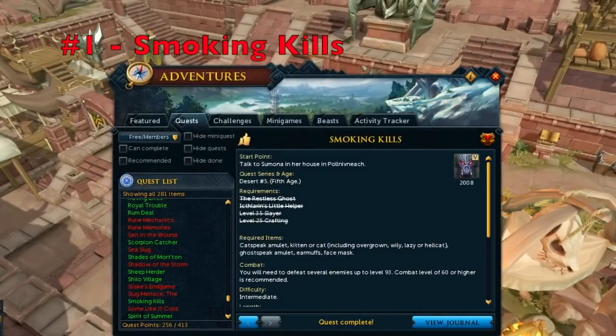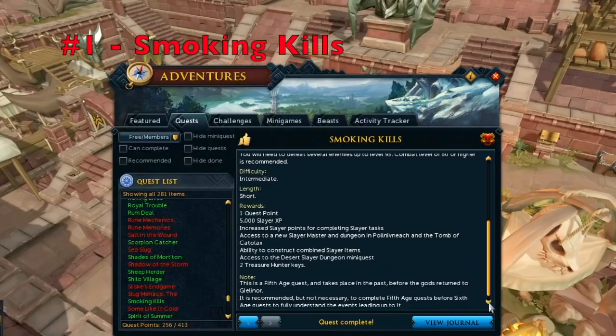Jumping into our first tip — this is more of a basic tip — complete the Smoking Kills quest. This quest is essential to start Slayer. It allows you the ability to craft the Slayer helmet. You'll also get double the Slayer points after you complete this quest. So it is really important to complete it before training Slayer any further beyond that level 35 Slayer requirement.